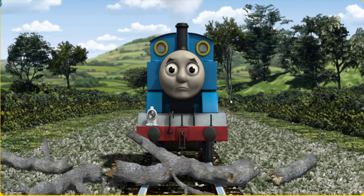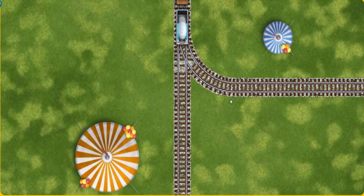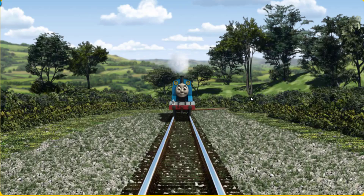Suddenly, the tracks were blocked. Thomas had to stop. He needed to go a different way. Find the track that goes nearest to the smallest tent. Let's go!